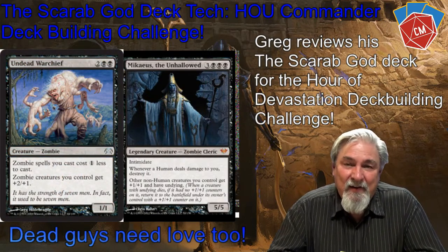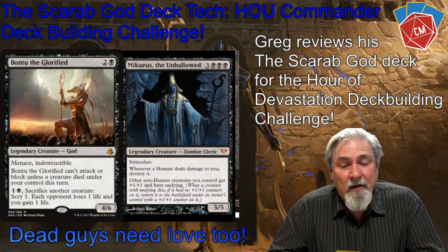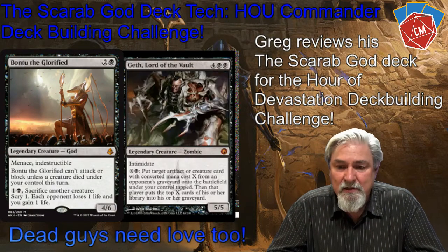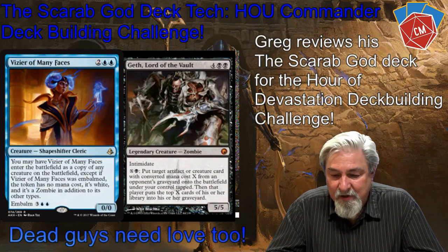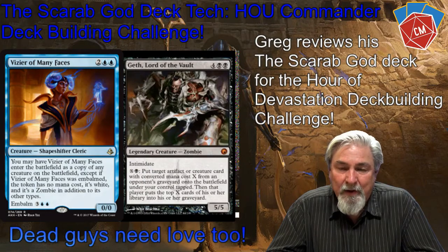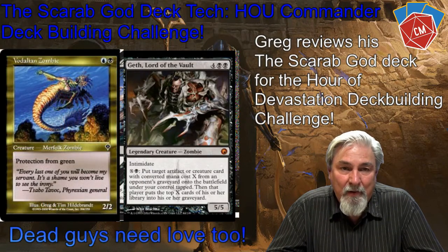If I've got a creature or artifact in a graveyard, I'm playing Geth, Lord of the Vault, which is a legendary zombie creature. He has Intimidate, and for one black and X mana, I can bring an artifact or creature from anybody's graveyard and put it right into play on my side.